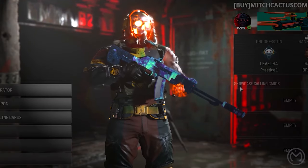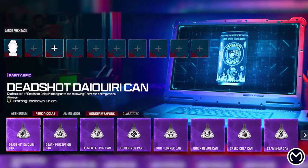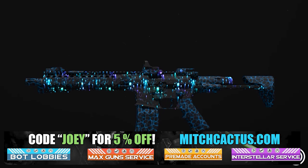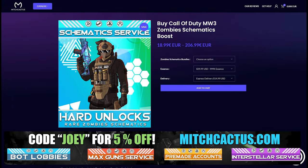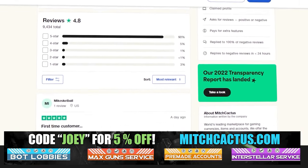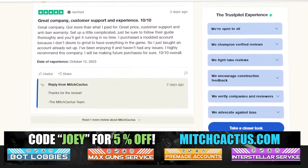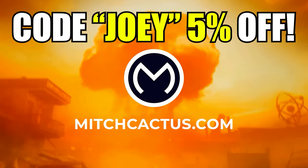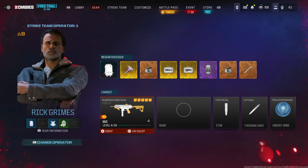Quickly, let's take a look at my sponsor MitchCactus.com. He's got a range of services including camos — you can literally unlock any camo in the game — from Modern Warfare 3 and Modern Warfare 2 accounts for sale, zombie schematics, nuke skin boosts. Check out all the reviews on the page. I highly recommend MitchCactus — over 10,000 customer reviews. Use code JOEY for 5% off, links in the description.